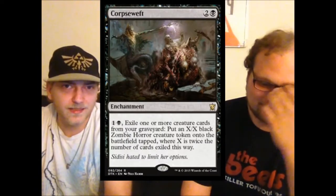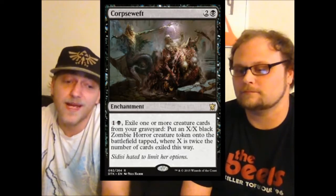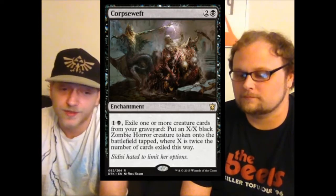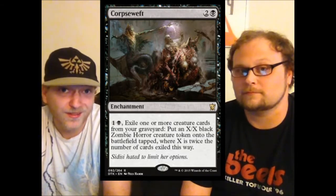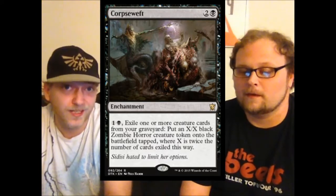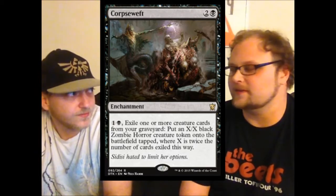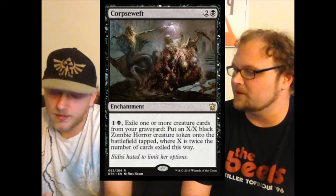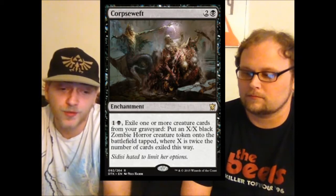Next is a card that is underratedly incredible. By the way, this is Corpse Swift — a three-mana enchantment that at first glance doesn't seem like it's going to do much. However, for two mana you exile one or more creature cards from your graveyard and get double their combined power and toughness. Remove two guys and you get a four-four for two mana. The total investment is five, but that's still fine.